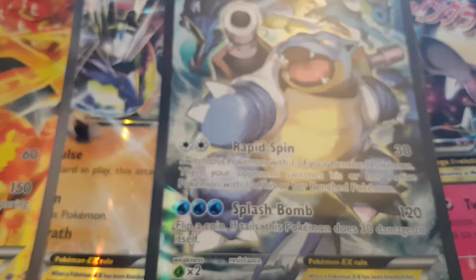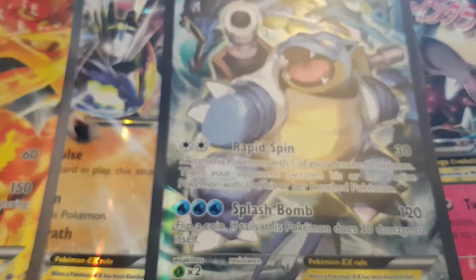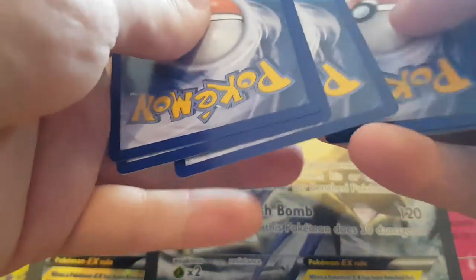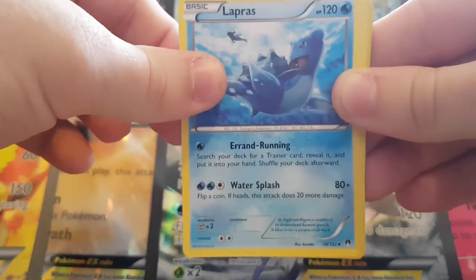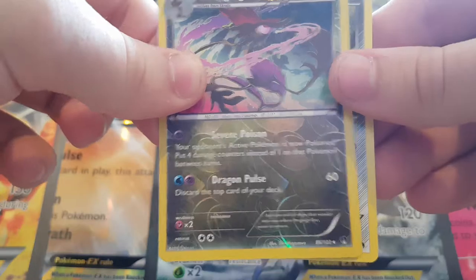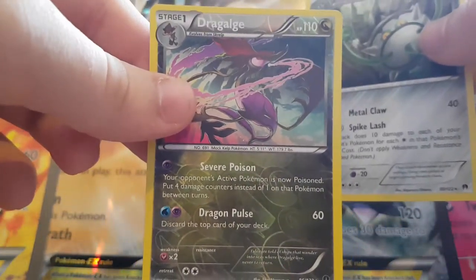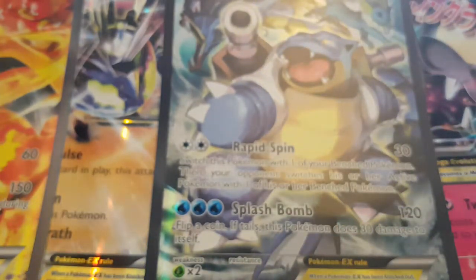Hopefully I've just pulled out the dud side of the packs and the other side has some good stuff. Fourth pack: Shellder, Drowzee, Spritzee, Tympole, Fairy, Potion, Lapras, Dewblade, a Dragalge — and another Ferrothorn, which is a Reverse Rare Dragalge. That's quite cool. Sweet — two reverse rares so far, that's all I really have to be happy with.